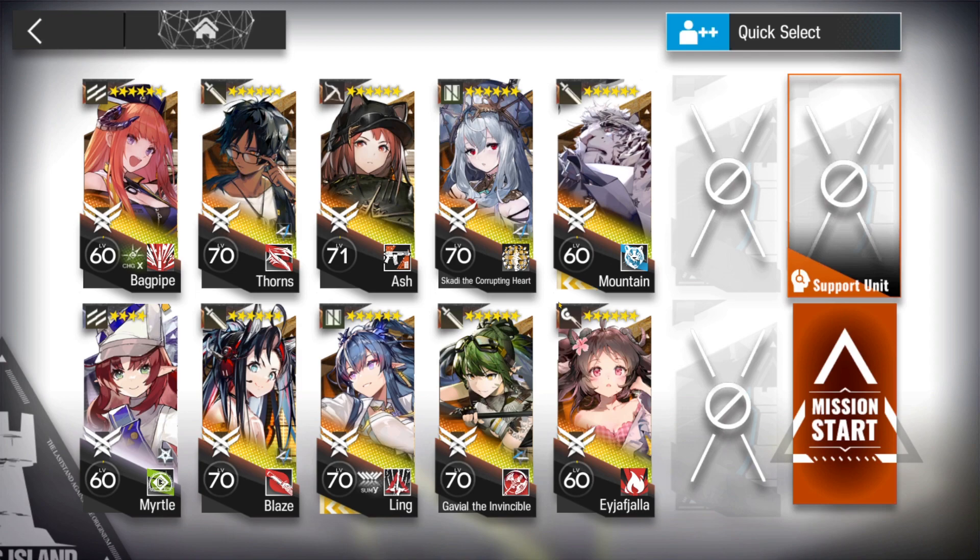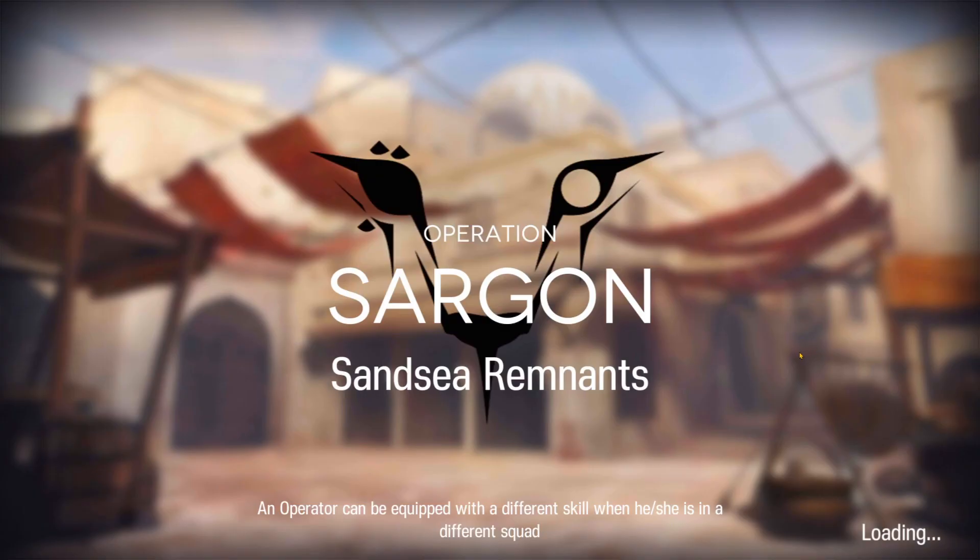It is especially possible for me because I'm using 6-star operators — nearly all 6-star. Myrtle counts as normally a 6-star; I would say she's just a DP-printing goddess. I'm using Ling especially again, and also for lane holding, Mountain and Scatty for some damage buff countering. Let me show you how I did it.